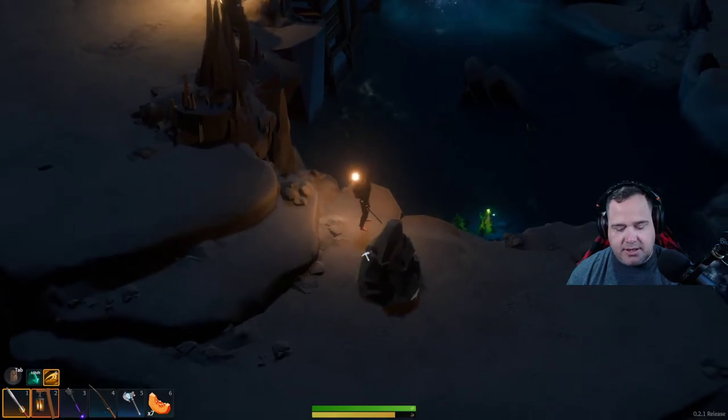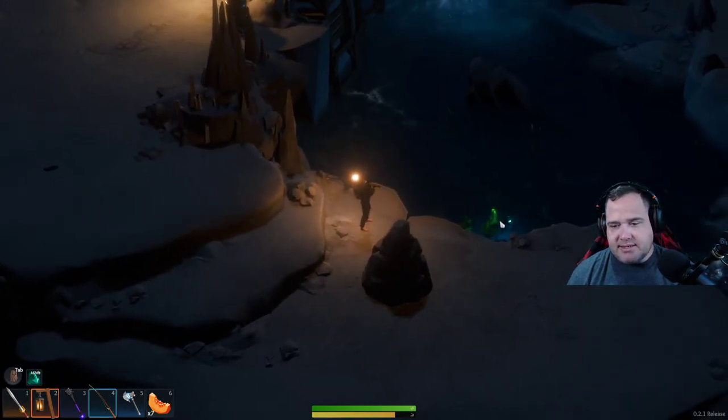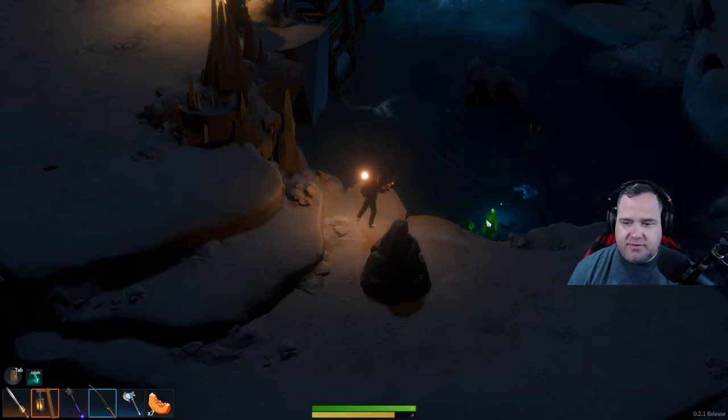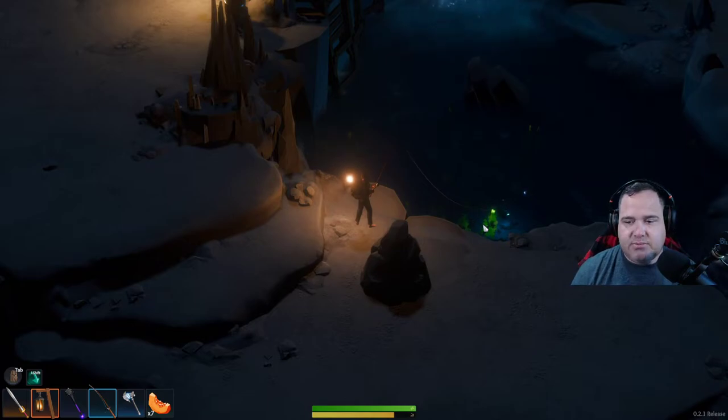I'll try to catch one quick here just so you guys can see. You basically just cast like normal — it still catches other things, you still get materials out of here. You can still miss, but if you get lucky you'll be able to get one of these luminescent angler fish.